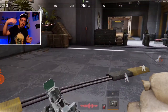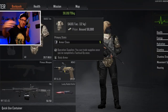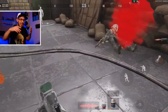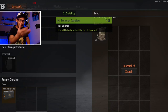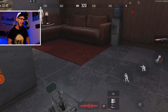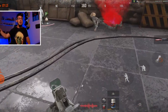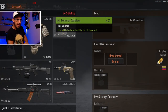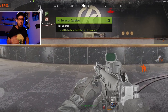Every time I wanted to loot something from him the extraction timer started counting down, so I had to pick up item by item — his armor, his rig, his backpack, everything. It was pretty funny. By this time I was alone in the lobby, so I wasn't afraid. At the end of the day I managed to extract with everything from him.